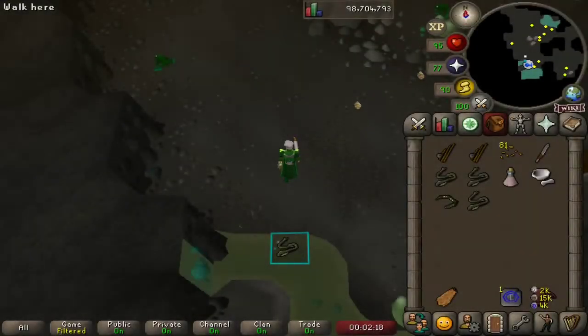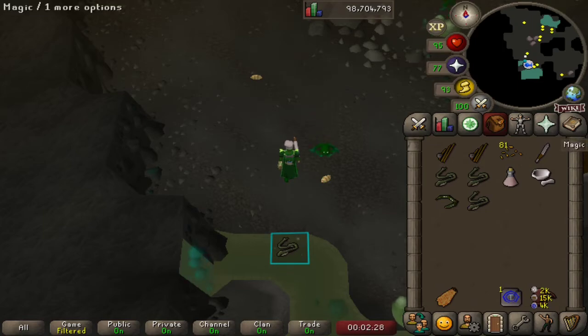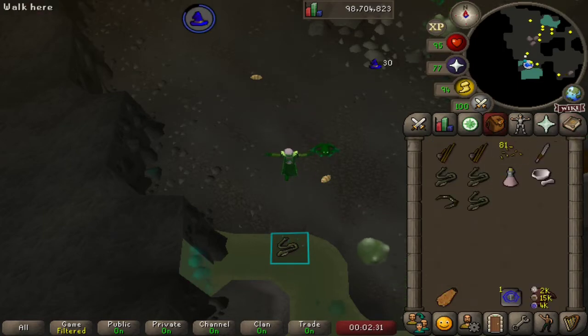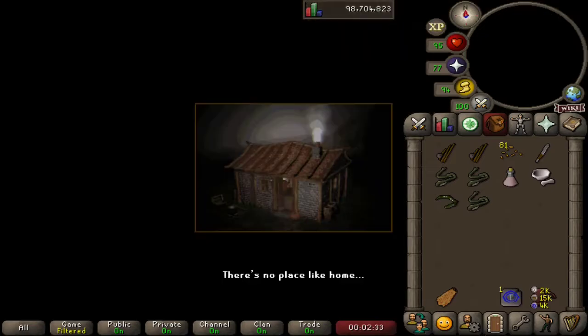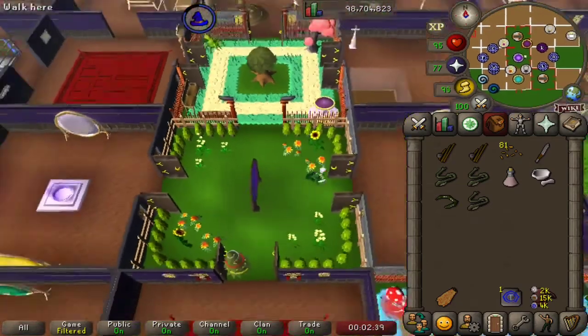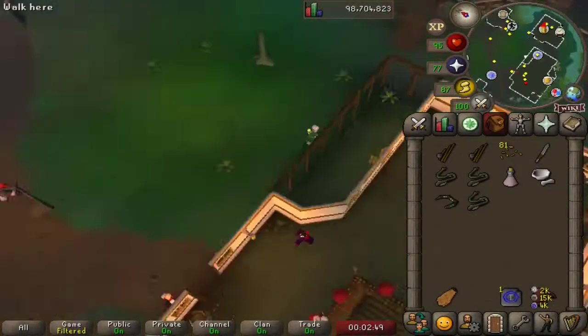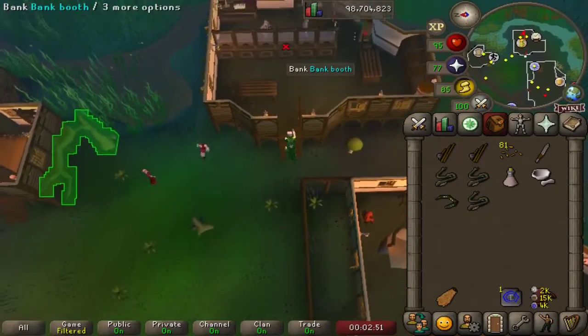Let's move on to the next location, which would be Canifis, as we need to start the process of turning one of our fishing rods into an oily fishing rod. However, I've forgotten my cash, so we will still go to Canifis via the house, but we're going to have to stop off at the bank first and grab some coins.